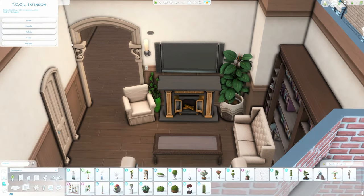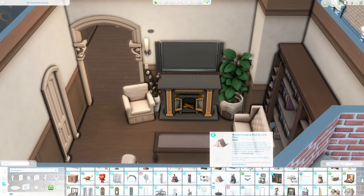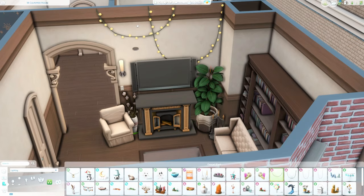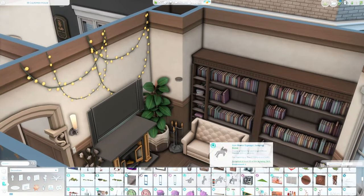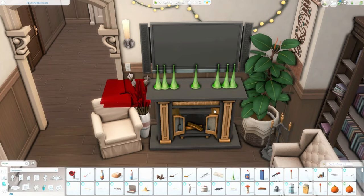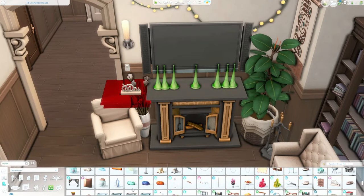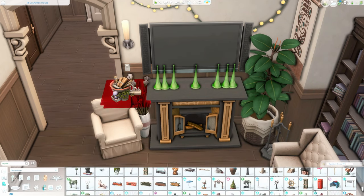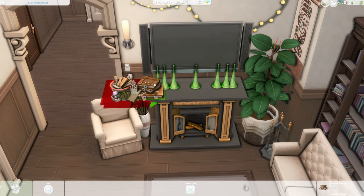I was thinking about what I could build and decided to make an apartment instead of a house, not only to get this out today, but also because it's quicker. I wasn't 100% sure what type of house to build — I was thinking maybe a spellcaster's home because this stuff pack goes very well with the whole Realm of Magic thing. But I decided to just make an apartment, so it doesn't have any magical gameplay elements in it.